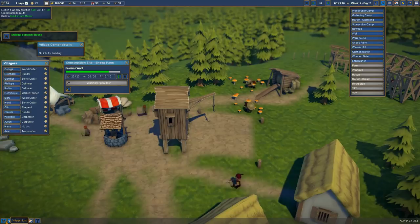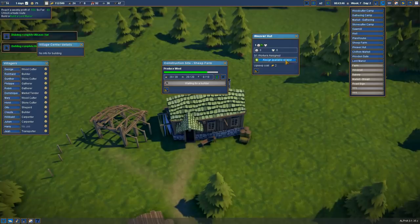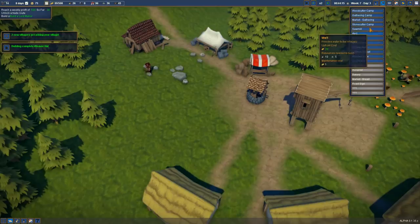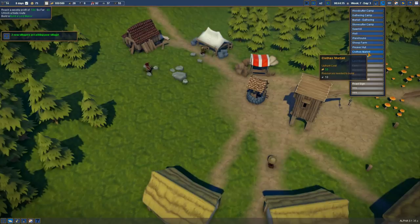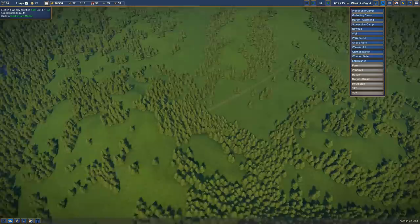Villager list — ah, there's the villager list. So Harry has no job. Harry, you were going to be my shepherd. We have no tools — so what are tools then? How do we get tools? Maybe new people bring tools with them — they come from all the way down here. Look at them, bless them, they do a nice little run. It's just said two more have joined, which means they at some point start to follow this path to get to us.